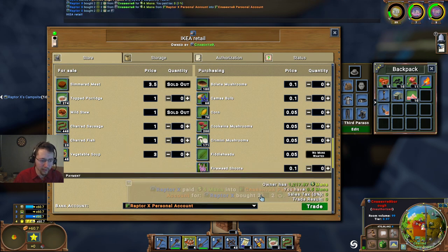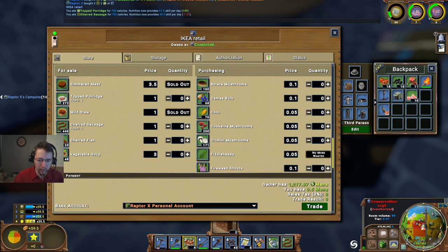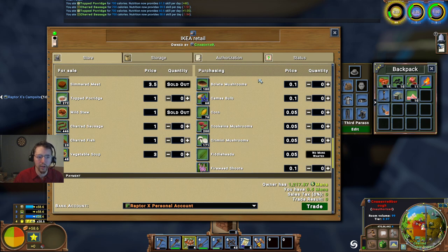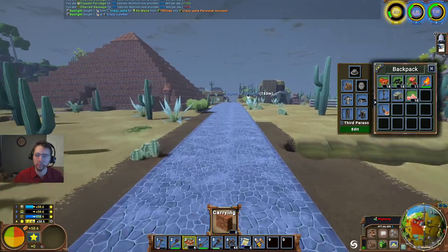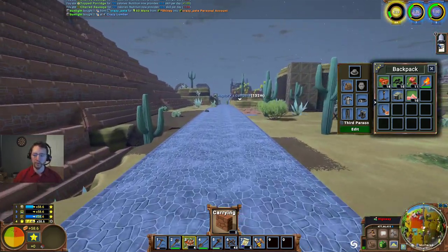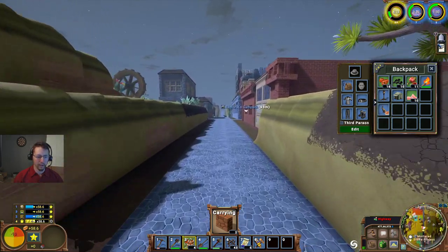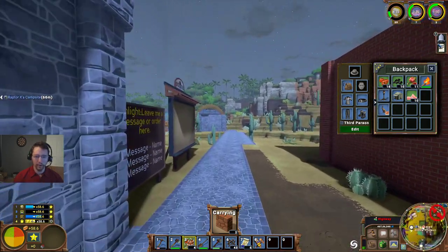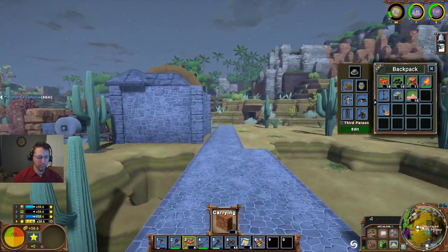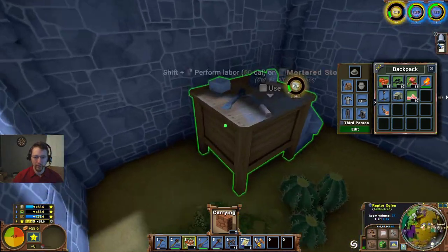Almost broke here. We're losing a little bit there - I have to go ahead and get another topped porridge as soon as we can. We'll pop back to the house here quickly and see about putting a little bit more work into the masonry order. I'm just going to put maybe two or three worth, because I'm levelling up rather quickly and I don't want to waste any more food than I actually have to at this low calorie conversion.